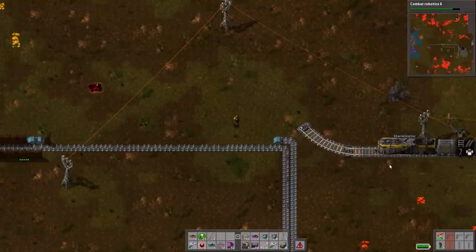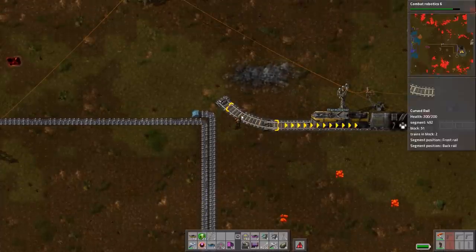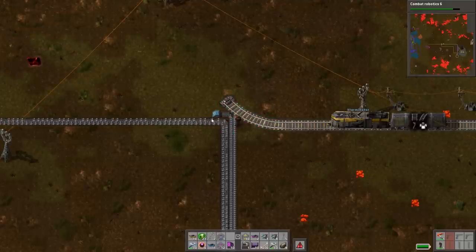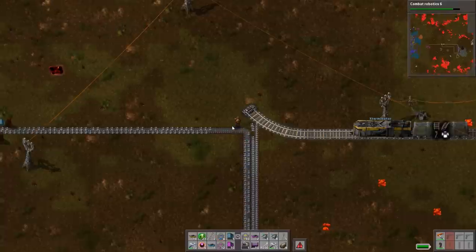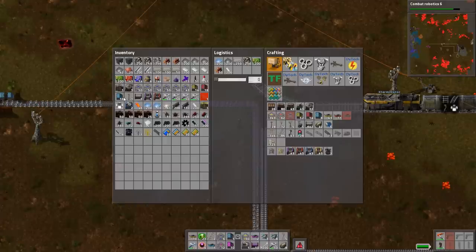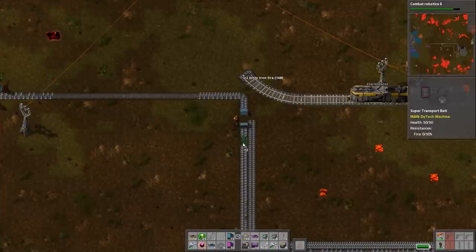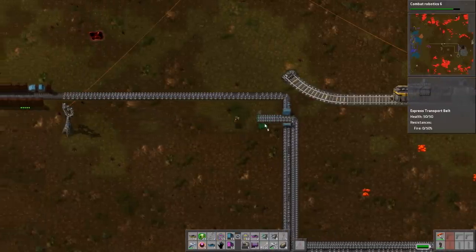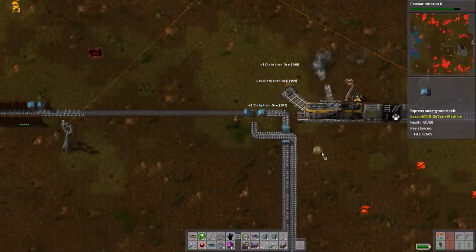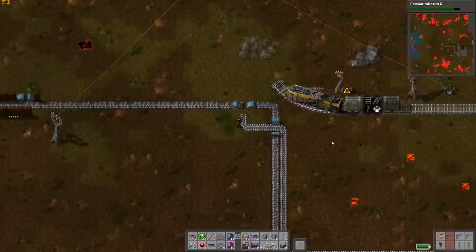Try and go on there real quick, I want to see if it works. I don't think it will. Nope. Just remove that one little piece before the curve — I think there's an extra piece. There we go. This thing's really tricky to actually turn with. Let me get around the corner and then tell it to start.